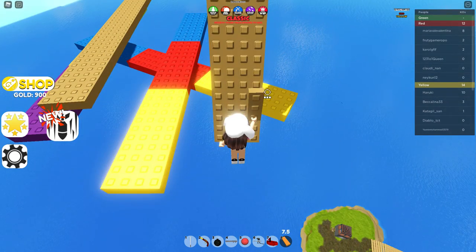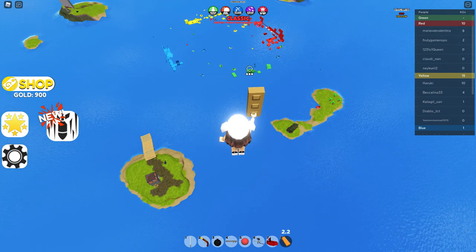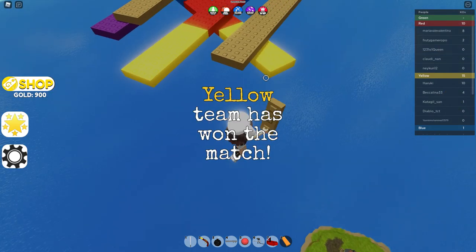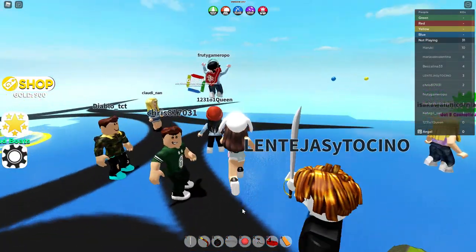Looks like they're almost done battling over there — green team is losing. Red team has been eliminated. Yellow team has won the match! Good job, yellow. Oh, my work did not save.